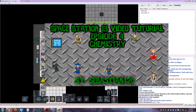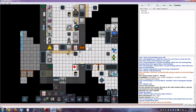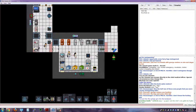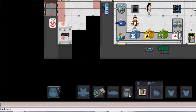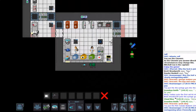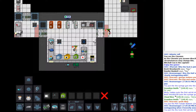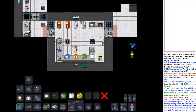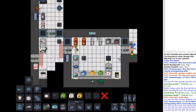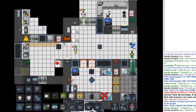Hey, what's up everyone, welcome to the fourth Space Station 13 tutorial. This tutorial I'm going to be going over chemistry. You're going to want to get one of these syringe guns — they're very useful because you're going to need them for shooting syringes. I would get a medical belt, and you can get these glasses right here, the health scanner HUD, as I showed in the last tutorial — pretty useful for seeing people's health.